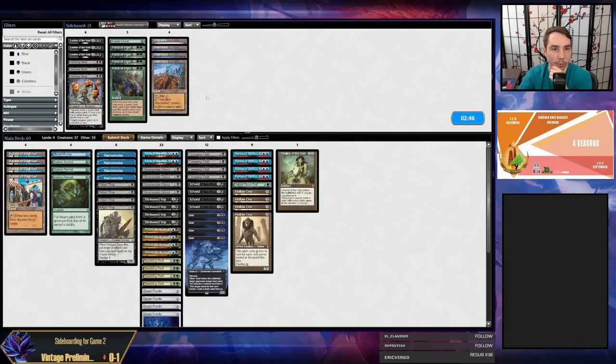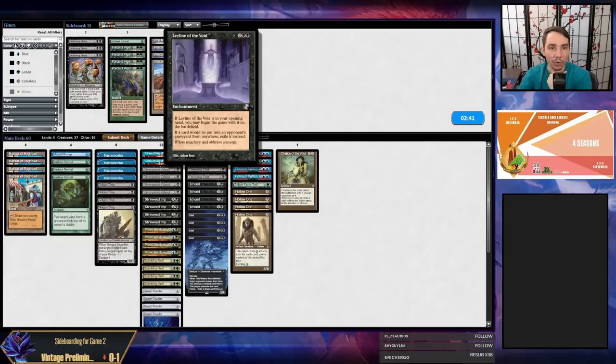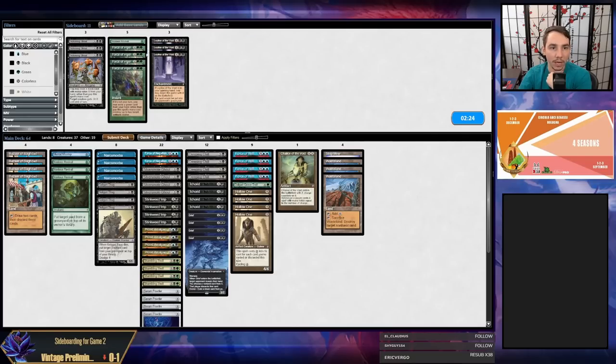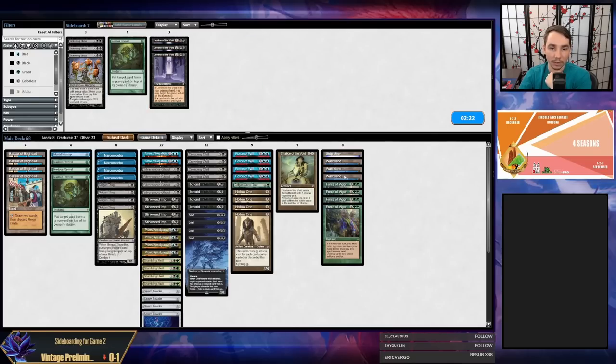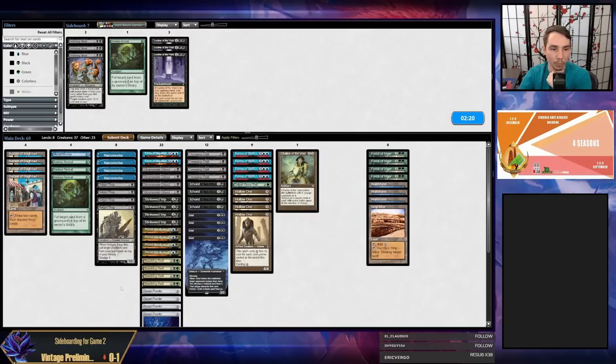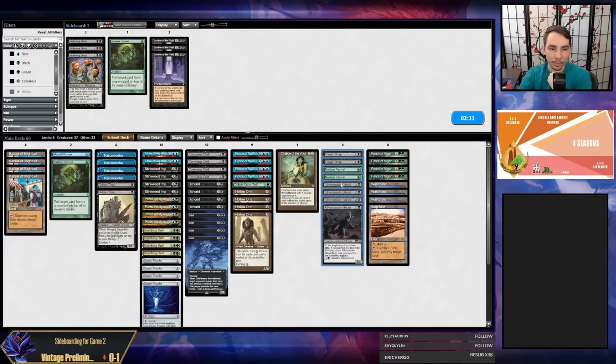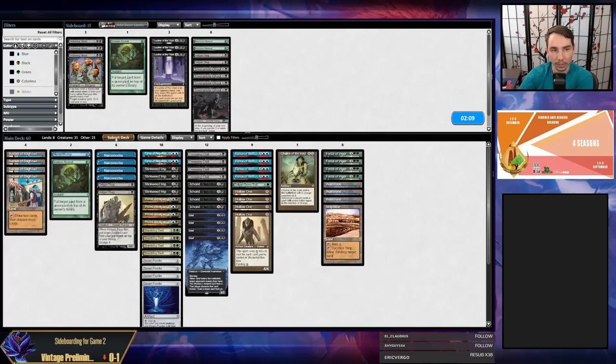That at least gave us a reason to post this video. In game two with sideboarding — since my opponent is on a Breach/graveyard-based combo deck but NOT a Leyline deck, I don't think you typically want to bring in Leyline of the Void. My opponent has many ways to kill me outside of Breach combo — Sagas, Vault Key, Tinker, Citadel. Instead I like bringing in Force of Vigors, Strip Mines, and Wastelands, and trimming Thugs, Revivals, and Silversmote Ghouls.